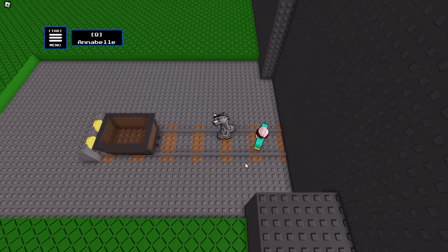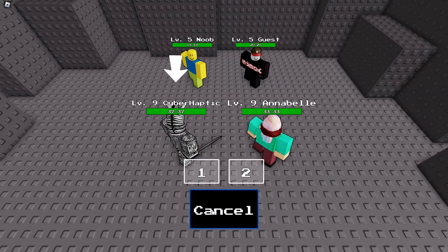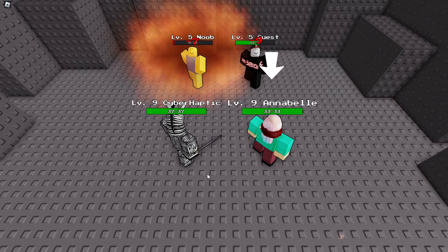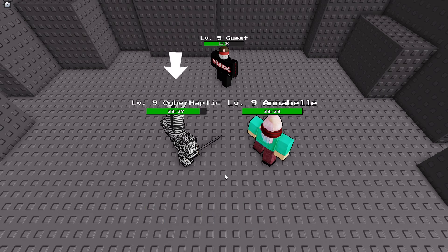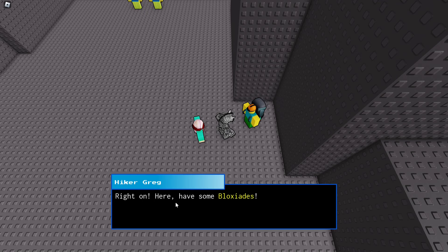I wonder how many summons we can have on the team. Going through the thick dense grass — a noob and a guest teamed up! I'll attack the noob. Annabelle — big damage! We grew to level 10, very nice. Also Annabelle leveled. We got one noob summon but didn't get the guest — that's fine.